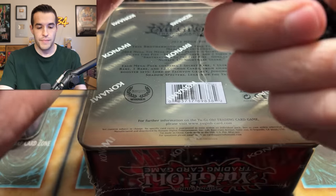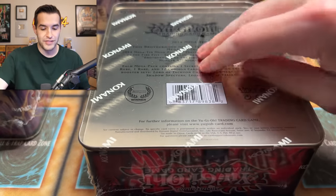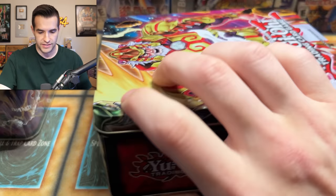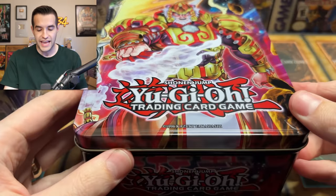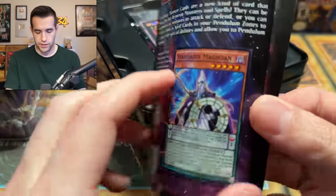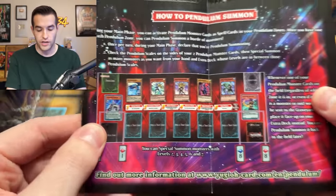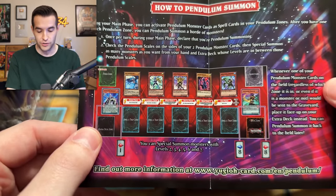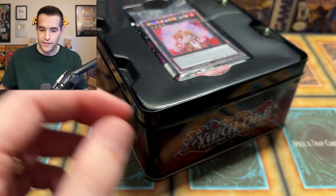I've not opened a 2014 mega tin — maybe ever. I think maybe I opened the Susanoo at some point, but it's been a really long time. These are kind of the era where I just don't know much about the tins. They made them gigantic too — on Yugipedia it actually says they're 15% larger. We have Pendulum monster cards inside, and this was an era when people were like, I'm out — I don't know anything about these pendulums. They said, I played Yu-Gi-Oh, those monster-and-spell cards came out and then I quit.